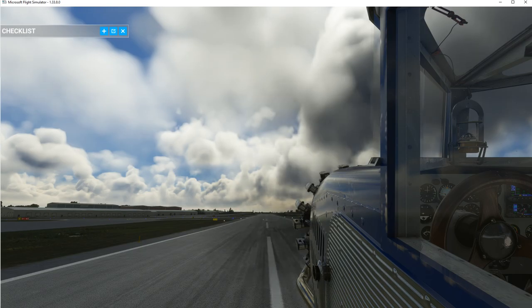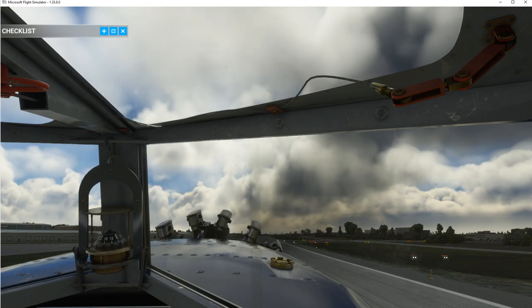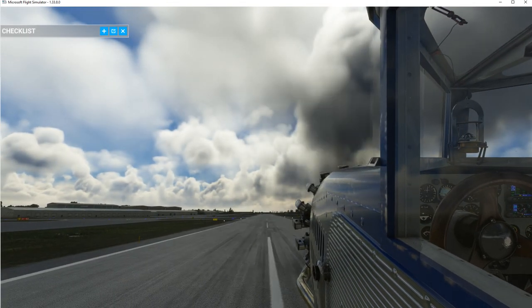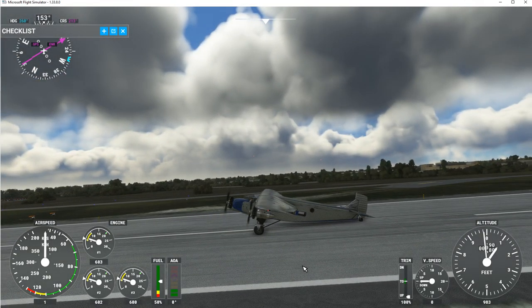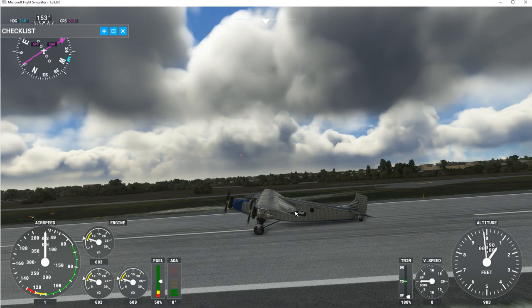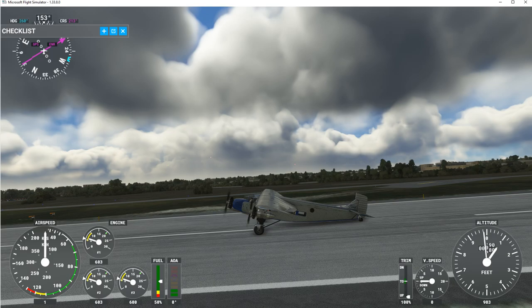I want to mention something about this aircraft — it's a tail dragger. If you put your brakes on when landing or taxiing and hit them hard, like most tail draggers it will tip forward, transfer weight to the front, and the propeller will hit the ground and shut you down. Also if you get into that zone, it'll fail the aircraft and you'll have to start all over.